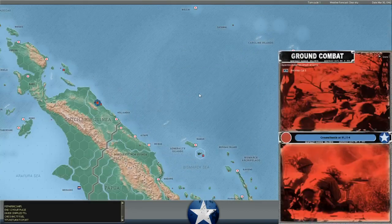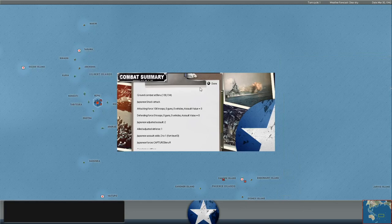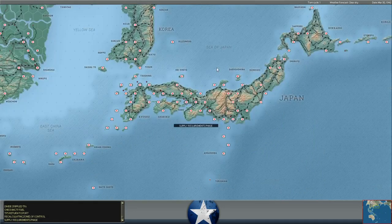The Japanese just took an island here in the Bismarck Sea, Sarmie here on the New Guinea coast, and Beru in the Gilbert Islands - a bunch of unoccupied bases.